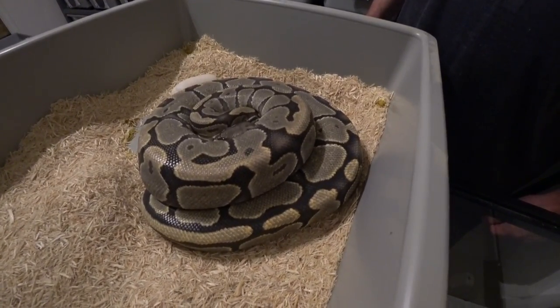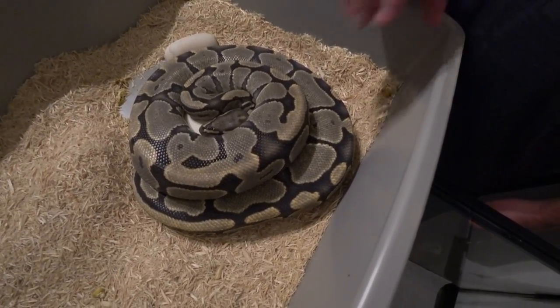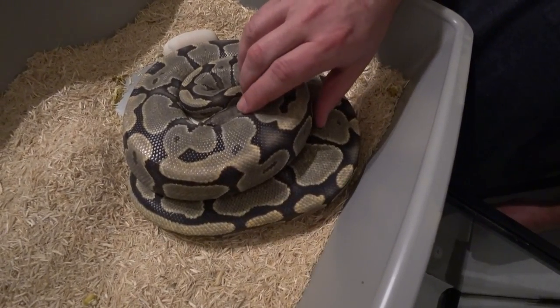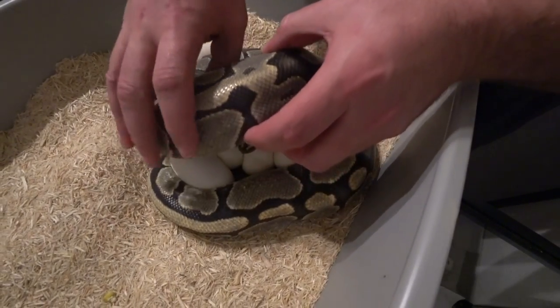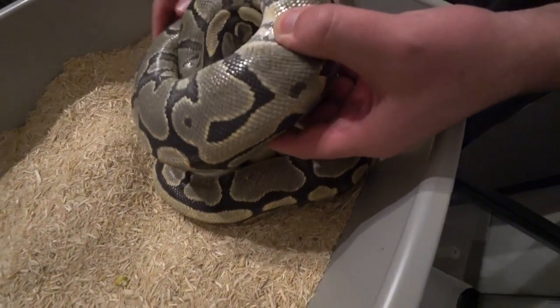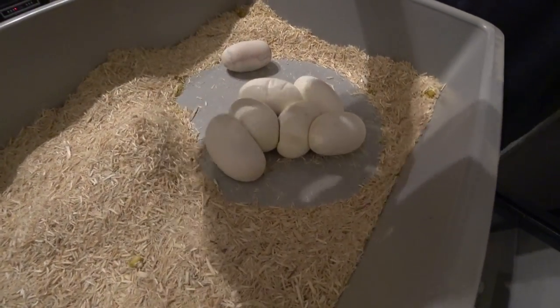Hey, welcome back everybody. This is Jim and Crystal with Serpentine Dream. We've got another clutch of eggs here to try to get. This is my ghost girl, and she was bred to my clown boy, so it's just going to be a double pet pairing. And this is her first clutch.